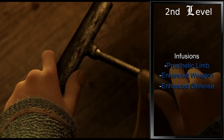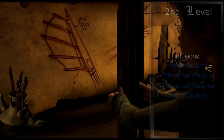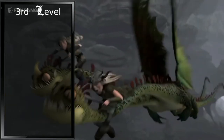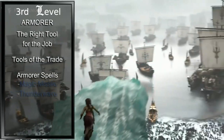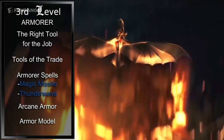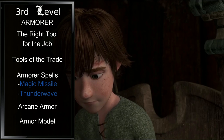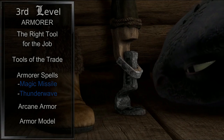Enhanced Weapon will let us grant a weapon a +1 bonus to attack and damage, and Enhanced Defense will increase our AC by one. For our fourth Infusion, you can pick whatever you like. As our third level Artificer, we get to choose what type of Specialist we are, and we will of course be going with Armorer. This grants us the Right Tool for the Job, Tools of the Trade — giving us proficiency with Heavy Armor and Smith's Tools — two Armorer spells in Magic Missile and Thunder Wave, Arcane Armor, and Armor Model. Arcane Armor allows us each short or long rest to designate a suit of armor as Guardian or Infiltrator. Most importantly, should we lose a limb like our leg, our Arcane Armor will work as a prosthetic, allowing us to continue using the Prosthetic Limb infusion for Toothless.